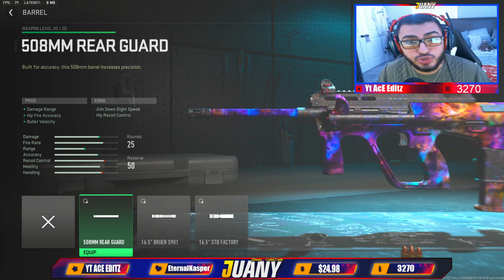For your laser, go with the VLK LZR 7MW laser. Choose this because it's going to help with your aim stability, sprint-to-fire time, and ADS speeds — all important stuff. Coming in with the comb: I never thought I'd run a comb, but it works for me. I like the FTAC C11 Riser because we want the best mobility possible. For our last attachment to help with recoil control, put the STIP-40 grip on the gun.